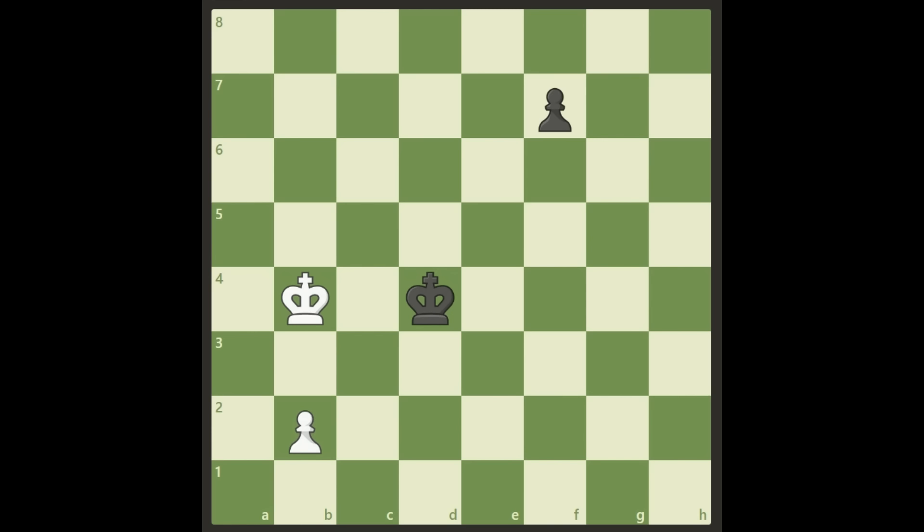Alright, here we go. Obviously King a4 didn't work, and King a3 will not work for the exact same reasons — both queens come out, Black checks and takes. King a5, if you found this, is actually not working either. I will show you why.